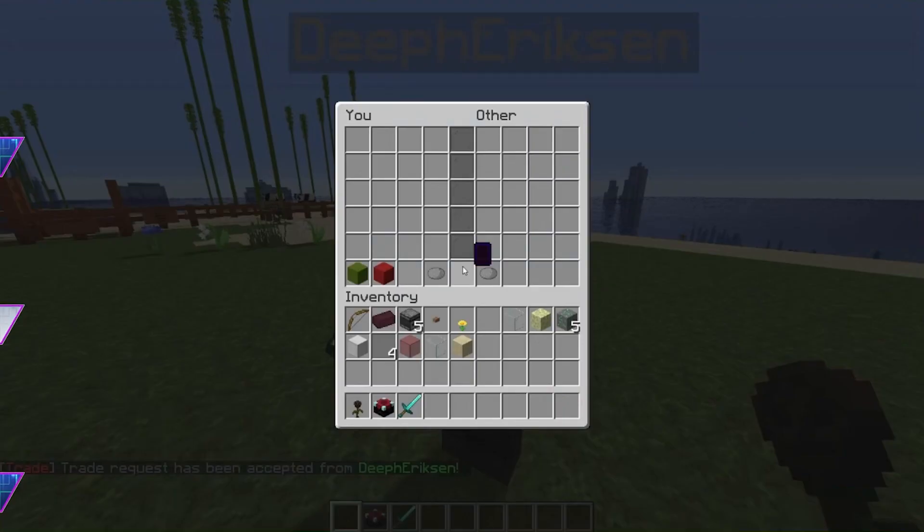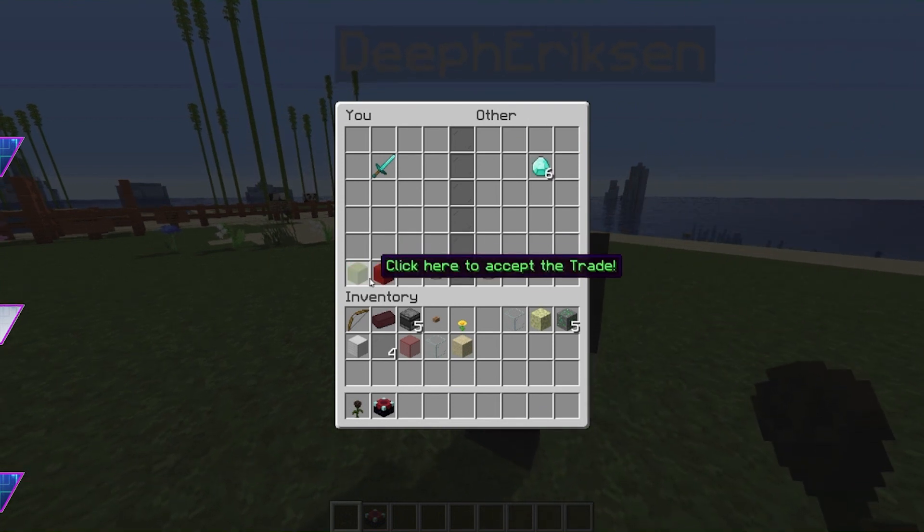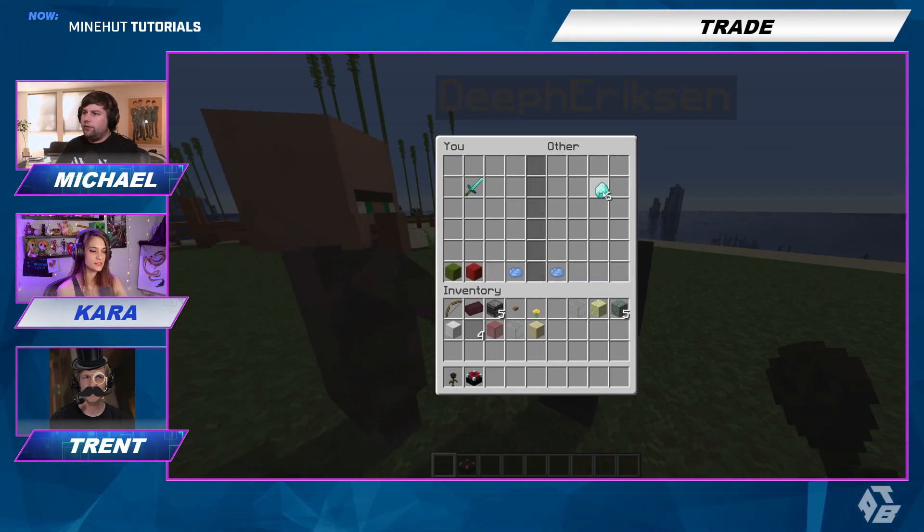I just sent you a trade request. I do see that, and then I do accept using slash trade. All right, so I want to give you a diamond sword. What are you going to give me for it? I will give you six diamonds. Okay, that sounds great. So now you have to press the green block. Accept it. I accept. I did that. Trade it. Is it traded? I clicked here to accept the trade. Did it work?